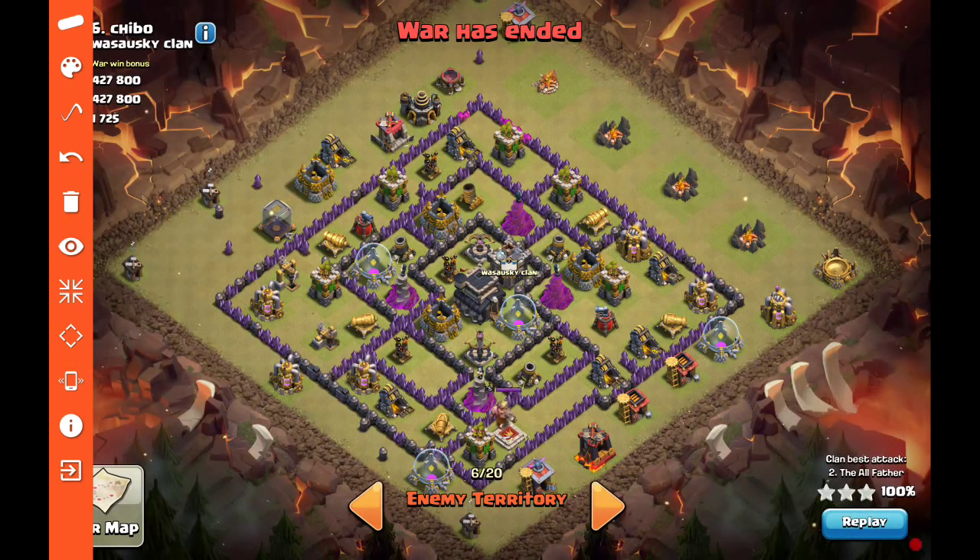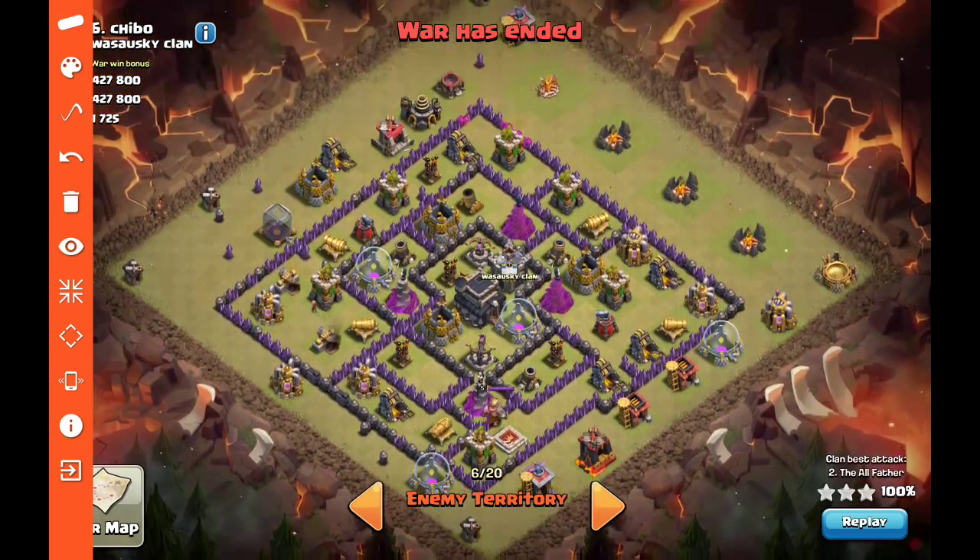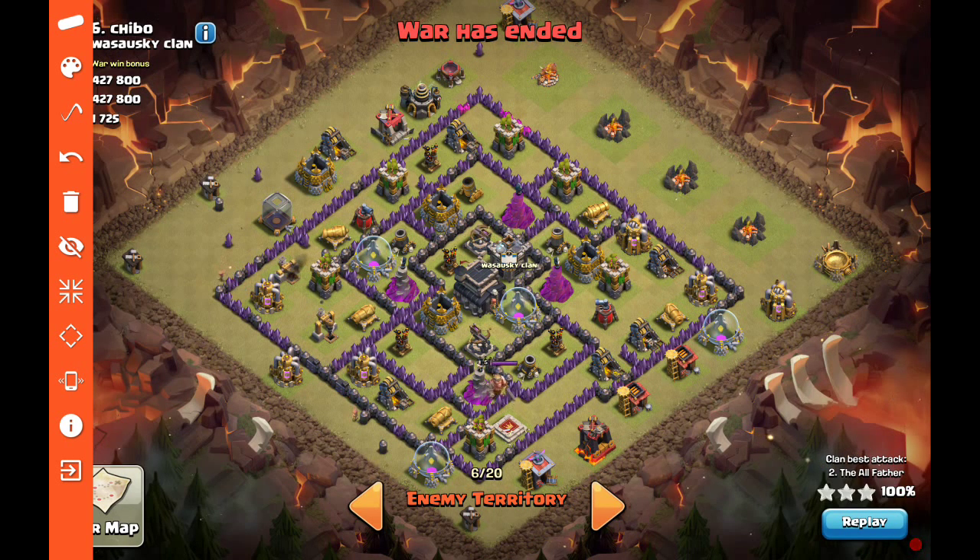Next is the number six base — an attack I did. I was down the Barbarian King, so one go-to attack when you don't have your BK is a GoLaLoon. This base was a rush Town Hall 9 — no archer queen, X-bows pointed down, four level-6 air defenses, underpowered wizard towers, two air sweepers, and a fourth tesla. The X-bows pointed down have no impact on an air attack.